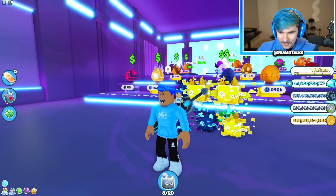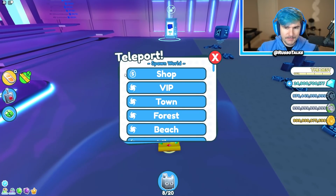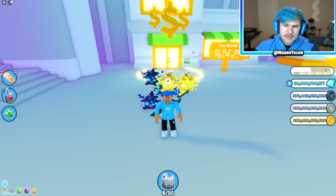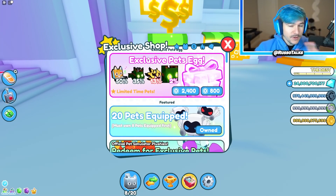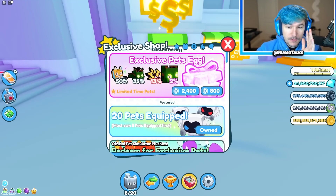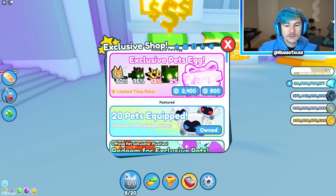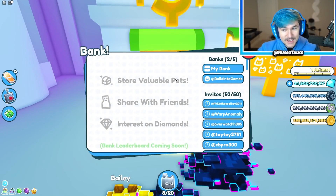Let's go back to the bank so we can deposit our stuff. Let me know the rarest pet you guys got in this update. I like the update a lot. I'm a little concerned about the exclusive pet's egg — some people might like it, some might not. In a sense it's kind of good: you could spend 800 Robux and potentially get the 2% rarest pet. But you could also literally spend way less and get all of the pets. It's all down to chance though, and you could potentially get none of them.